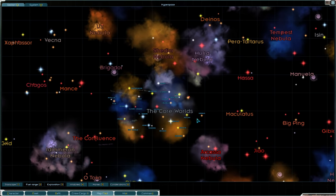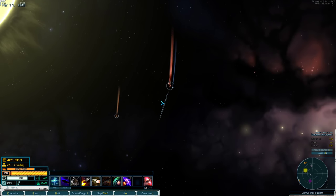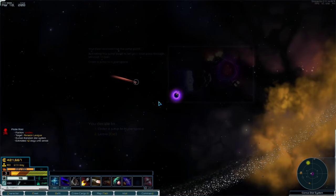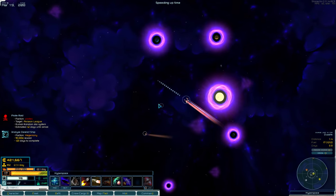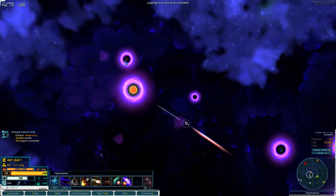If you check the core worlds, all of the constellations outside of the core worlds are pseudo-random, but the ones in the core worlds are preset. Persephone is one of the worlds in the core that is preset and also colonizable. It doesn't necessarily mean it is awesome to colonize — it just means there's a possibility.